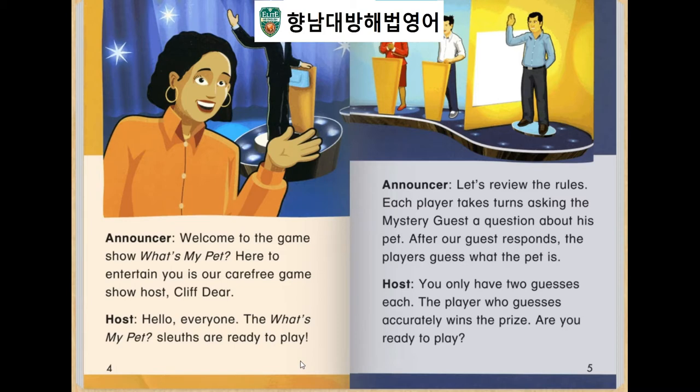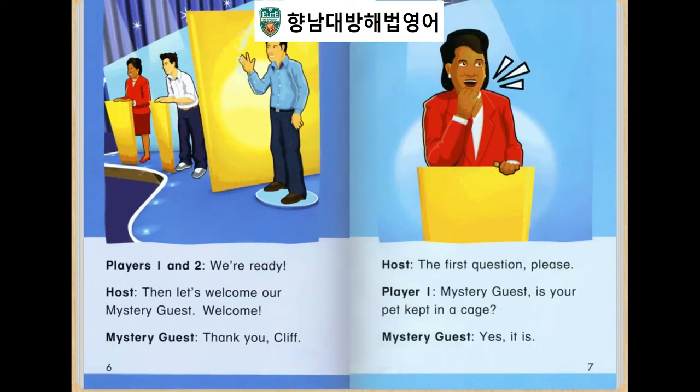Hello everyone, the What's My Pad rules are ready to play. Let's review the rules. Each player takes a chance asking the mystery guest a question about his pad. After our guest's response, the player guesses what the pad is. You only have two guesses each. The player who guesses accurately wins the prize. Are you ready to play? Then let's welcome our mystery guest.